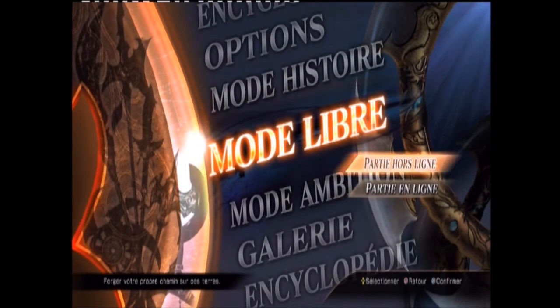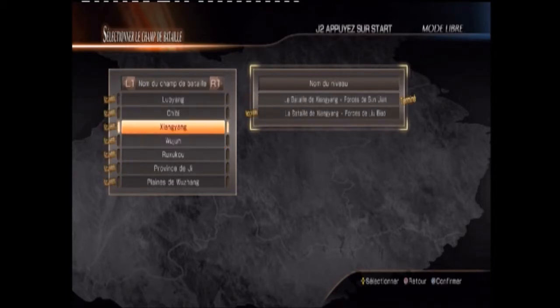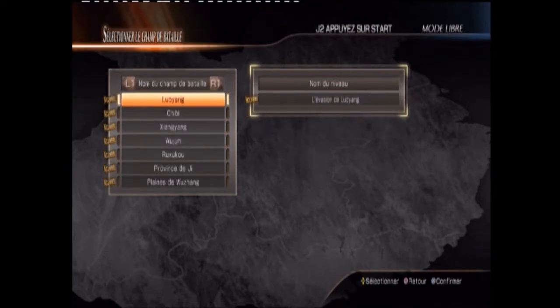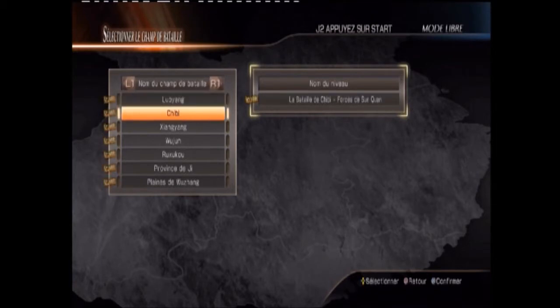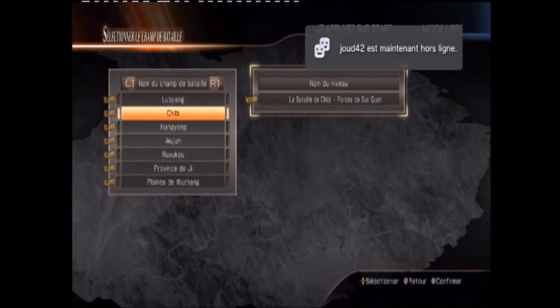Le mode libre, c'est comme les anciens Dynasties — il suffit dans le mode histoire d'avoir rencontré un des personnages jouables pour qu'il soit disponible en mode libre. Les différents battlefields qu'on a eus au cours du mode solo s'affichent sur le mode libre une fois qu'on les a faits. Tout arrive au fur et à mesure, donc pour débloquer les personnages, il faut forcément continuer et pousser dans le jeu pour débloquer un maximum de choses.